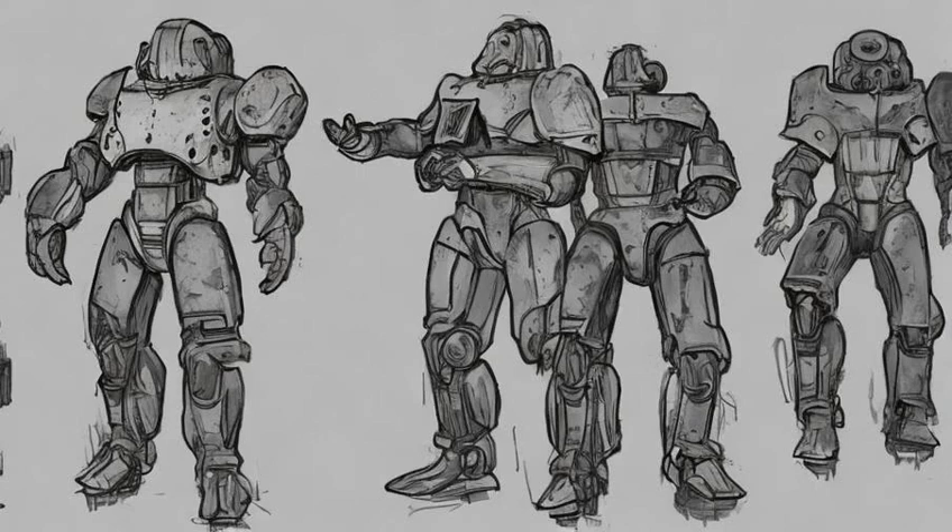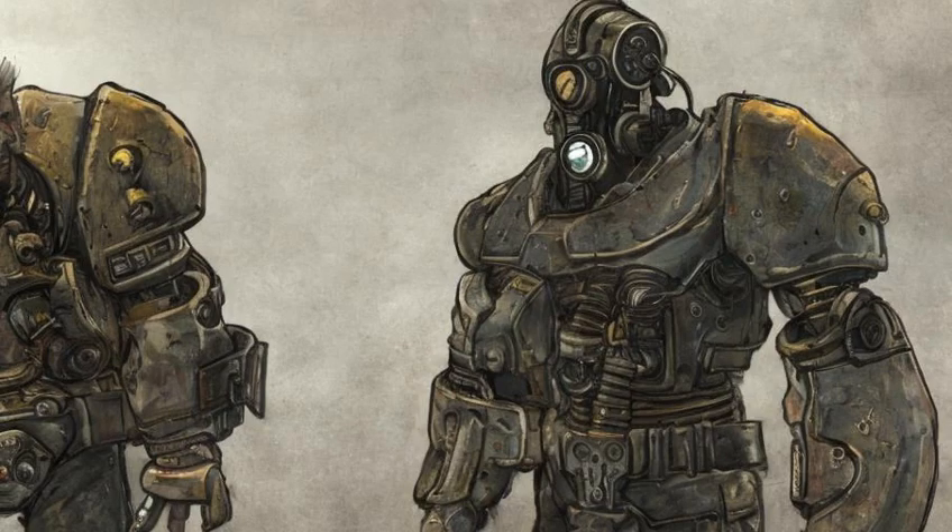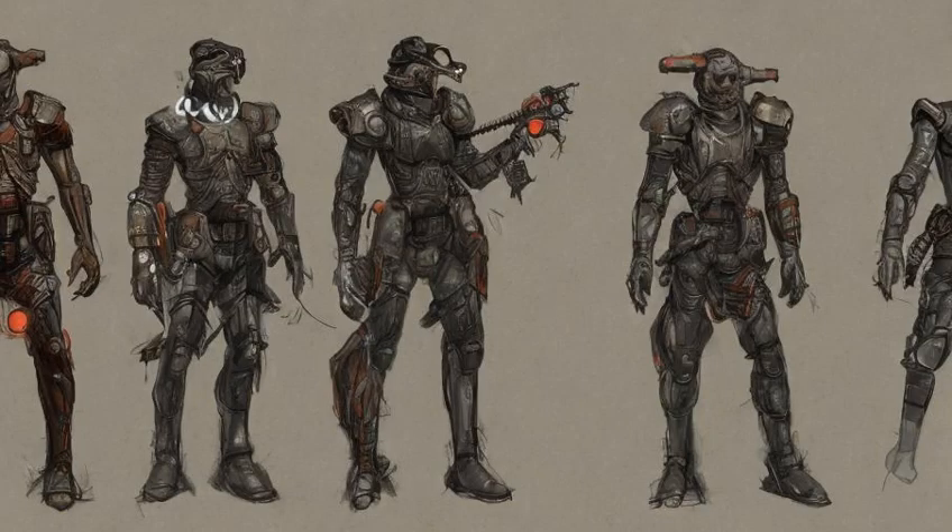Put his gear in a container and command Donce, then have him inspect the container as many times as there are items in it. The key is to stand back far enough from the container when in companion command mode, otherwise the Sole Survivor can see the contents of the container. Then use command and trade to equip the gear.